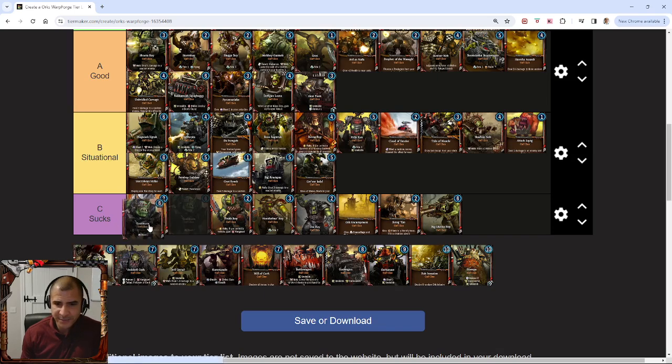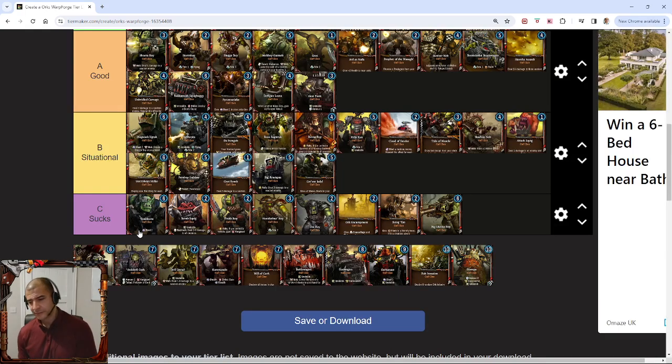The Tank Buster is pants, and I'm very happy to say that it's in sucks. Towards the top end of sucks, because if it ever did get to actually attack, it does have Blast 2, and Blast 2 is a really great ability in this game if you get to use it. But overall, its stats aren't good, it's slow, and it costs 6 energy. Don't run that card.